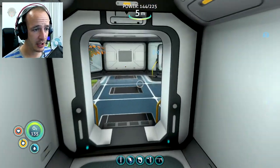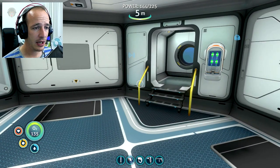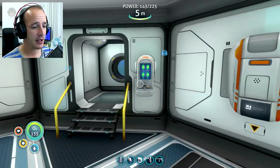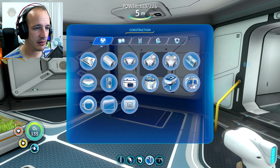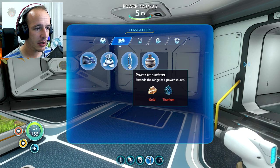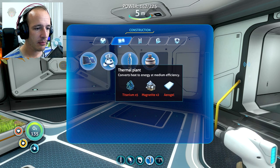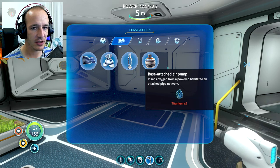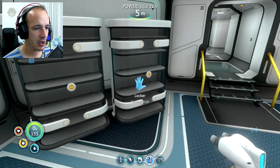The plan for today is we are going to try and get our power situation under control. That means going into a thermal vent, and we need to build the thermal plant. That requires two magnetites, five titanium, one aerogel — and gold and titanium just to extend the power range.